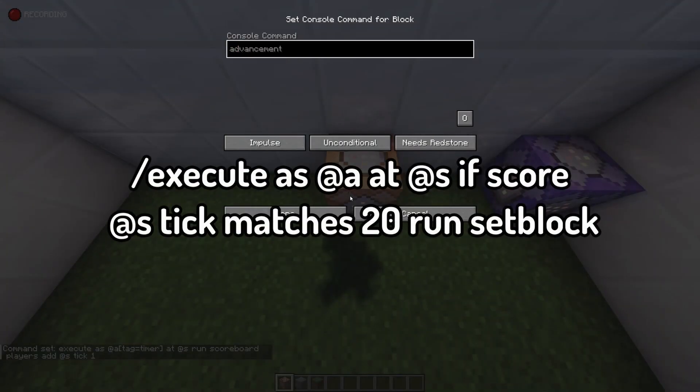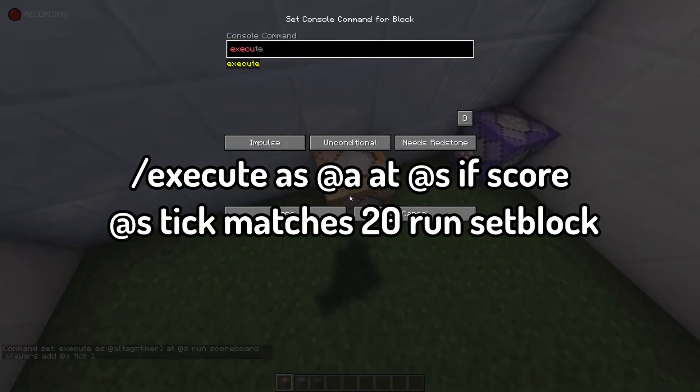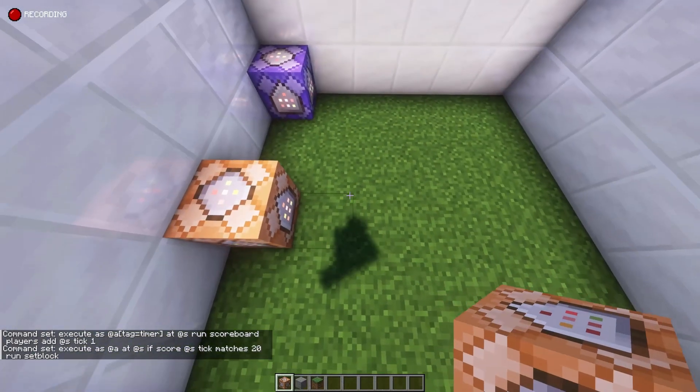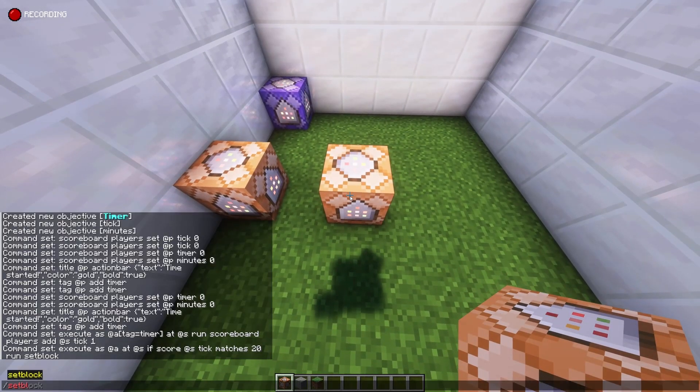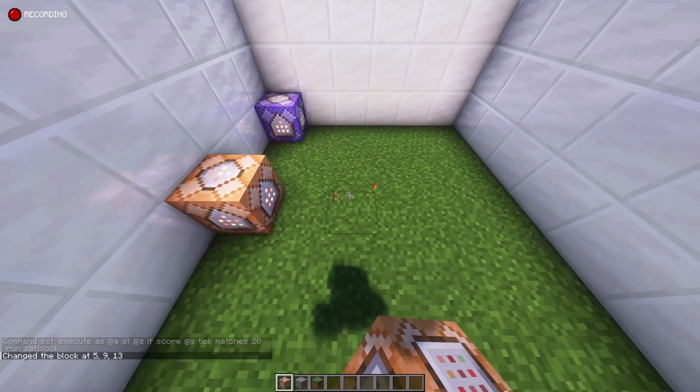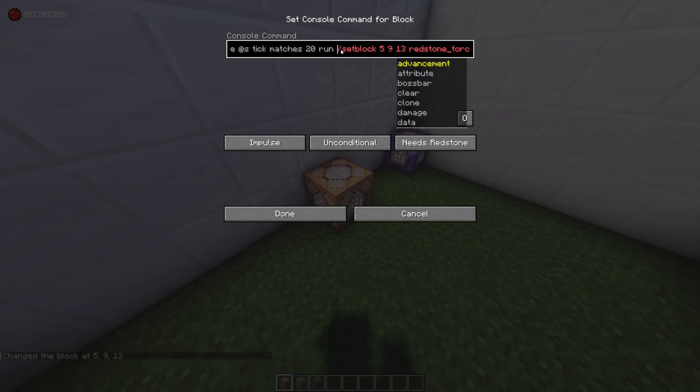Here, place another repeating command block — make sure it is always active. In this command, write: execute as @a at @s if score @s tick matches 20 run set block, using coordinates of a block nearby, to place a redstone torch. Copy the command and replace set block with it so it places a redstone torch every time the command requirements are met.